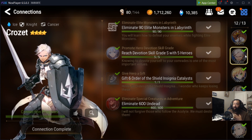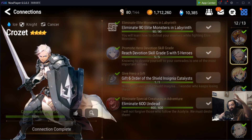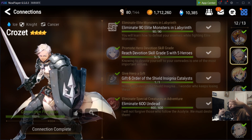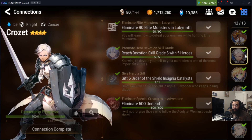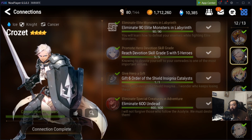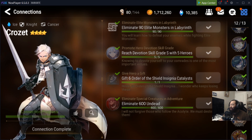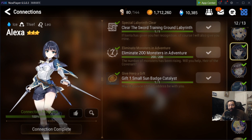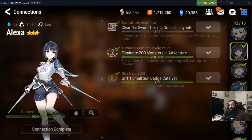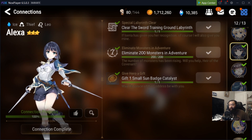So: Angelica or Montmorency plus Crozet, plus Furious, and I recommend two defense breakers. That fourth slot could be Karen or Clarissa. If you're not running either of those, Alexa is hands down one of the most OP heroes in the game for Wyvern 11. That's how to structure your Wyvern 11 team.